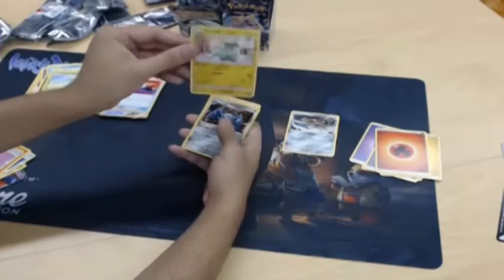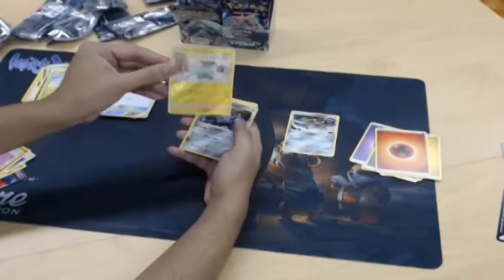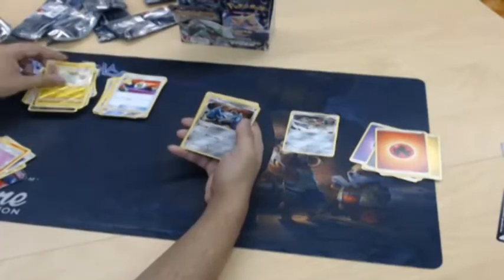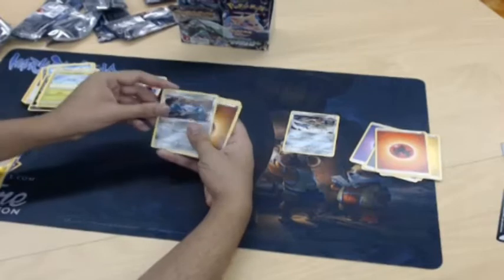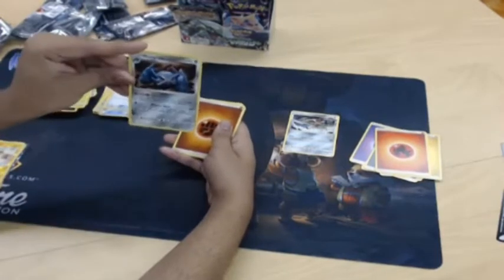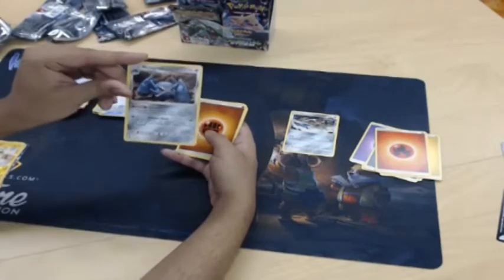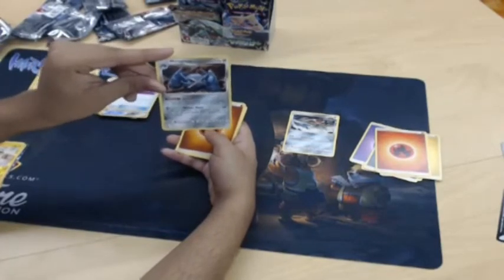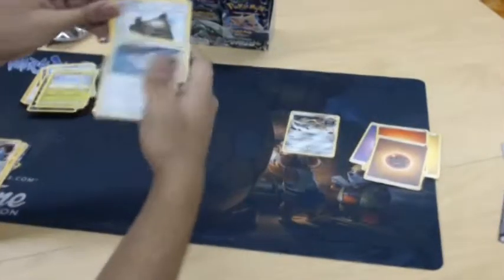I really like how the foiling on these cards looks — it reminds me of like the old school Magic foils. Hey Wizards, take a note on what you guys used to do. Ooh, holo Metagross — that's nice! There's Stefan in the background. Our boy's grown up.